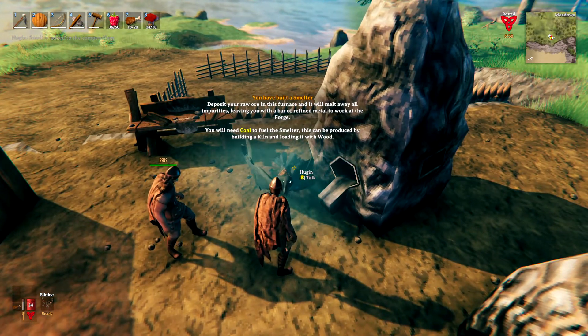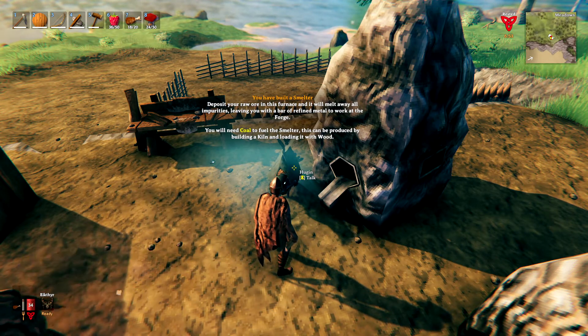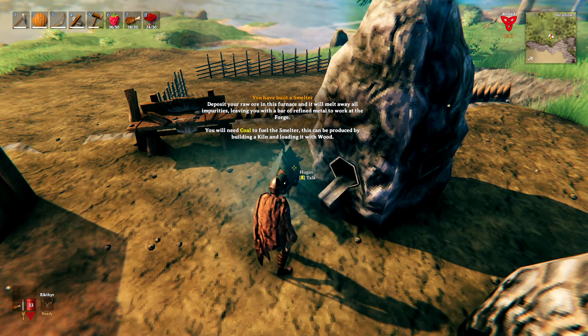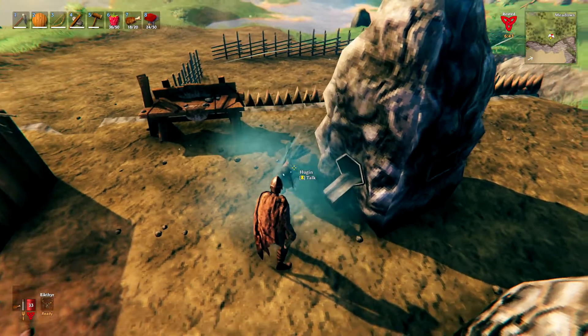You have built a smelter. Deposit your raw ore in this furnace and it will melt away all impurities, leaving you with a bar of refined metal to work at the forge. You will need coal to fuel the smelter — this can be produced by building a kiln and loading it with wood. Thank you, Hugin.